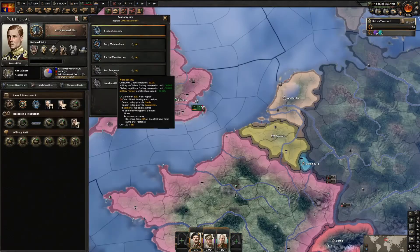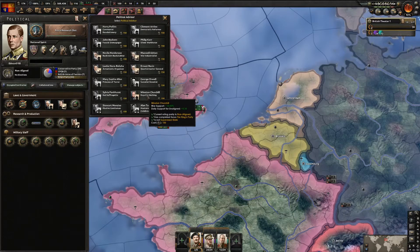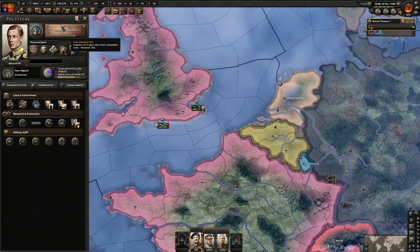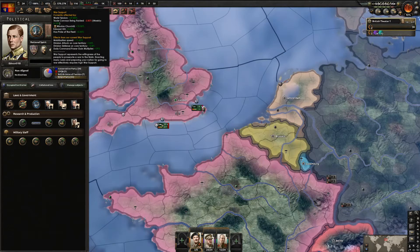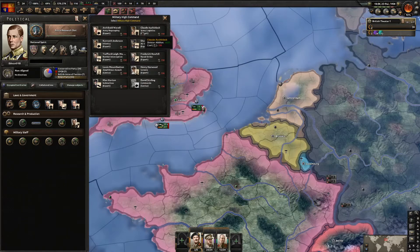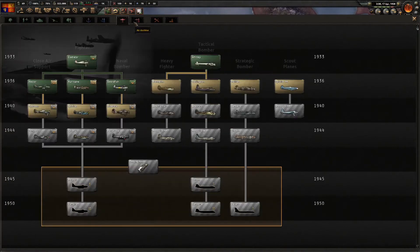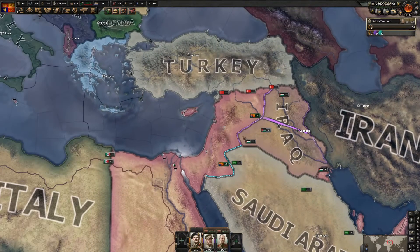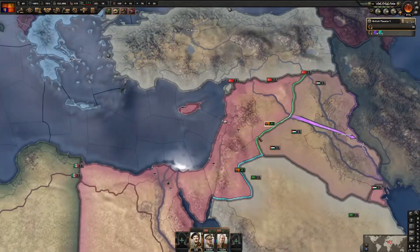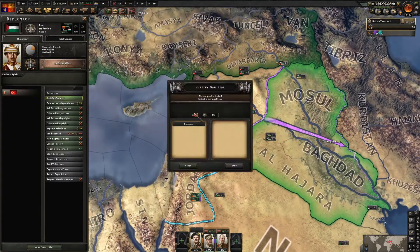I have enough political power to get Churchill as an advisor, so I'll hire him - that should give us a lot of war support. After that I'll focus on army offense and army logistics because we might suffer low supply. We've gotten our extra research slot - I'll go for more ground support doctrine. Supply seems fine so I won't put logistics on my units yet. I'm starting the justification - it's going to take 160 days.